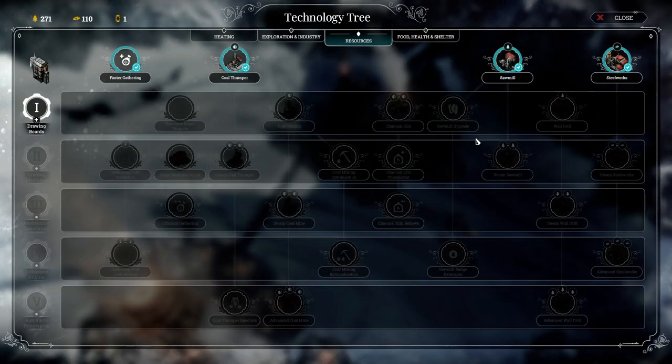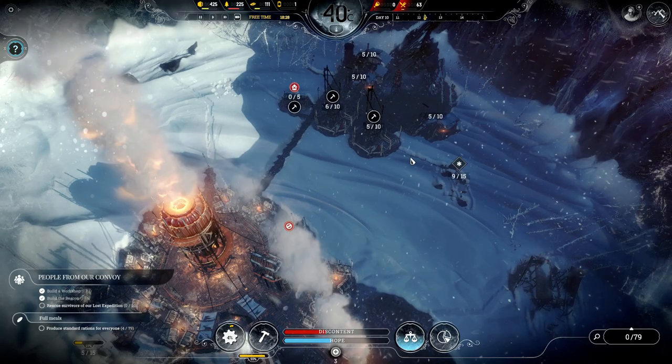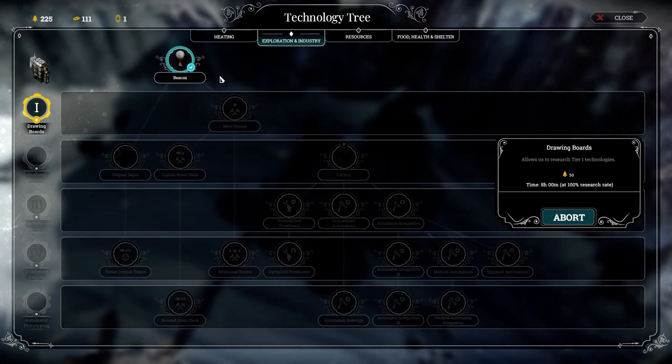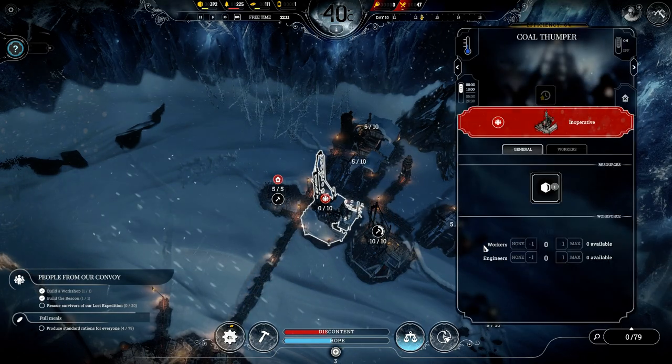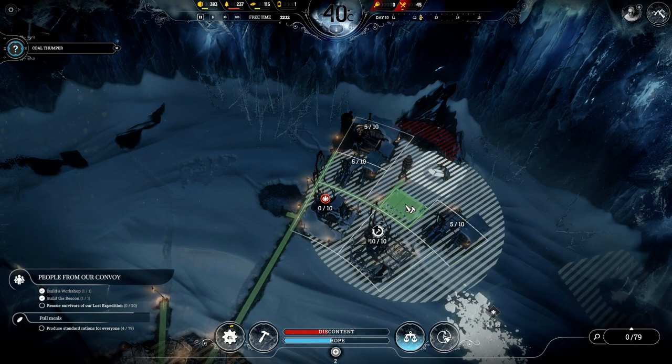Let's see what we can upgrade this time — we can upgrade that drawing board so we'll have access to all this resource gathering. And maybe upgrade the factory so we can have an automaton — I think that's what they call it. I'm going to put that gathering post right there.